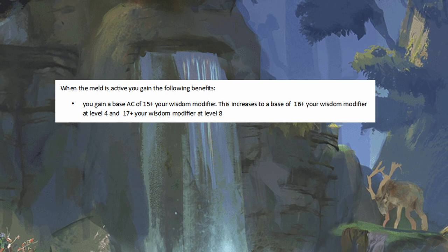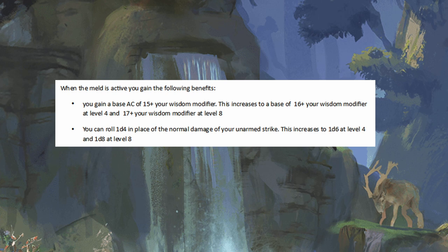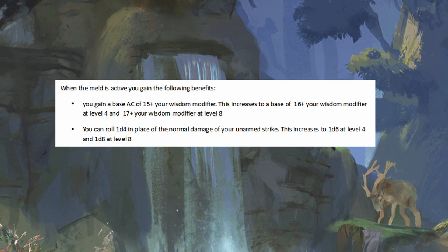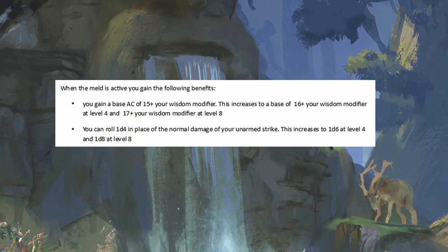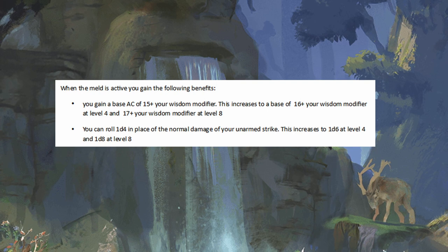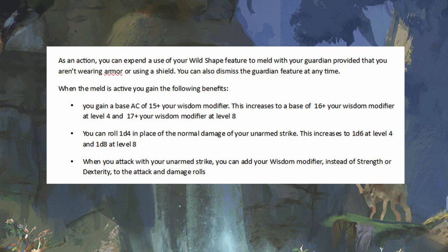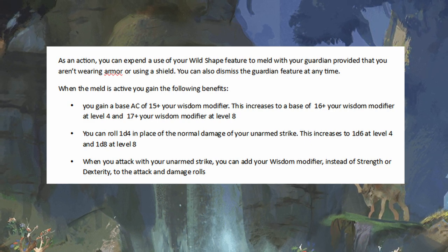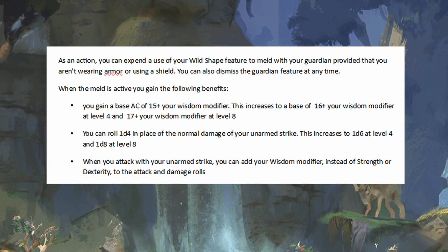You can use one of your wild shape slots to meld with the Guardian. It will transform into a heavy armor that you absorb and wear manually. This will give you a boost to your armor class and a boost to your unarmed strikes as well, which will level up over time in sync with the wild shape abilities at level 4 and level 8. I also want to make it so you can use your wisdom as a replacement for your strength or dexterity when making unarmed attacks, just when you're in the tree armor mode, because having to split between wisdom and strength is not very fun.